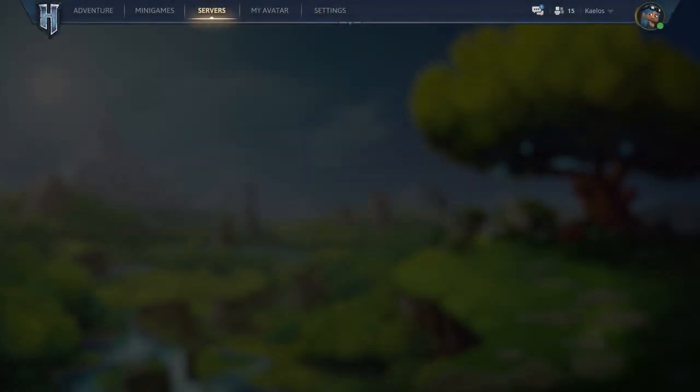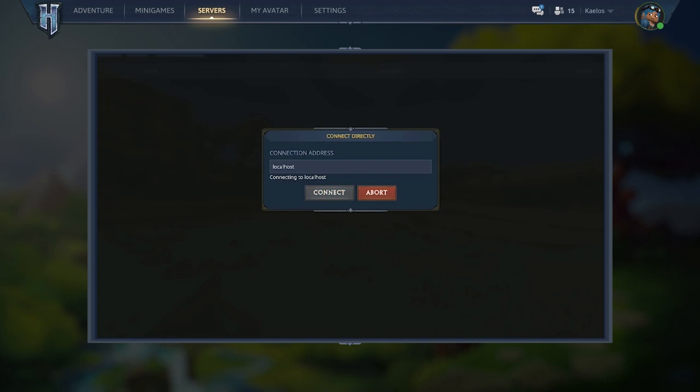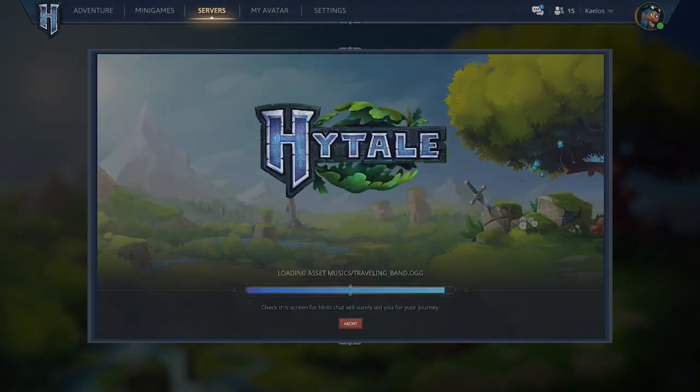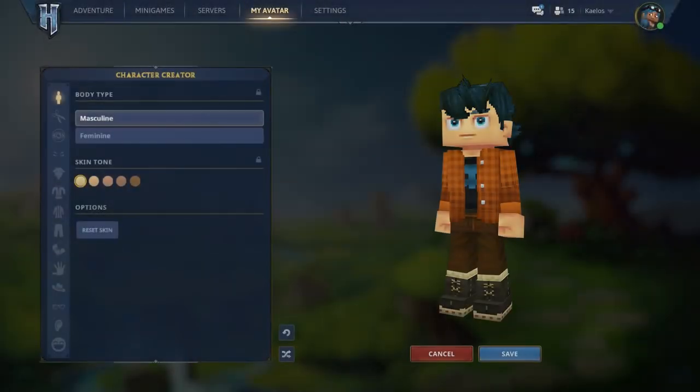Moving on to servers — Hytale's server browser will allow us to quickly find community servers to play on. I'm going to cover the server menu and servers in general in a separate video, as I feel there's a lot to talk about. Up next is My Avatar, and from the looks of it, it brings you to the character creation menu, where you can customize everything from clothing to your physical appearance. I'll be coming back to talk about this in a moment.